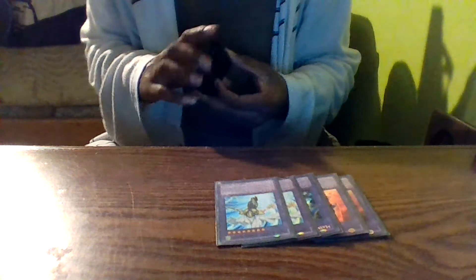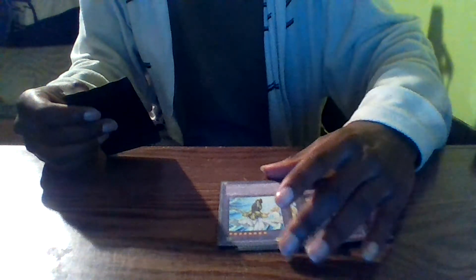Moving on to my extra deck — I'm running two Masked Hero Dark Law. I'm not running three because I feel two is fine, and Dark Law is really weak at 2400 ATK; people could easily run over it, and unless you have stuff to protect it it's not going to be super helpful. Next I'm running one Masked Hero Dian to help summon your Level 4s if needed, and two Masked Hero Divine Wind because these provide draw power — whenever it destroys a monster you draw a card, and on top of that it can't be destroyed by battle, so you can use it as a wall.